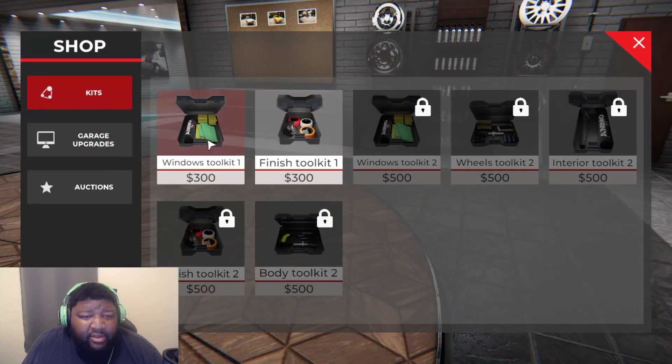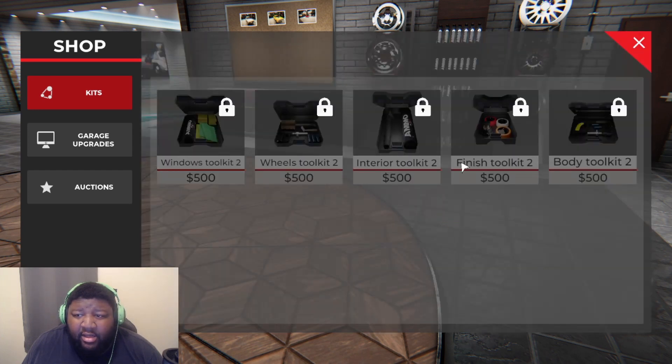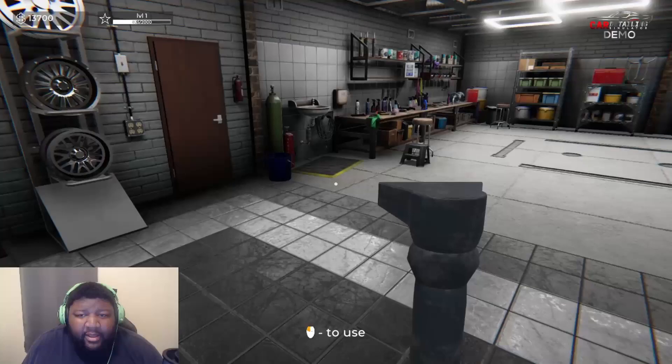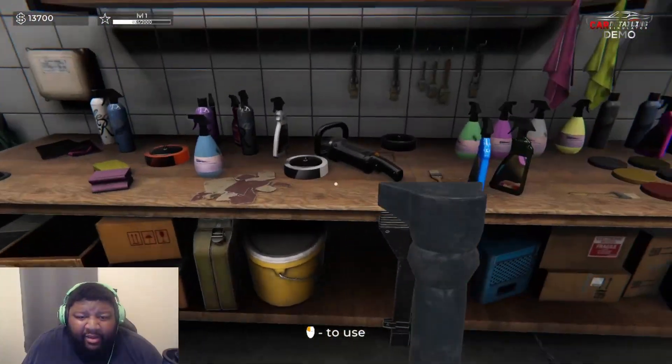What else is in that menu? Different kits — there's a window kit, let's buy it. There's also a finish kit. You can upgrade the kits — I wonder what that means. What does upgrading the kits do? Let's explore the shop too and see if there's anything to interact with.